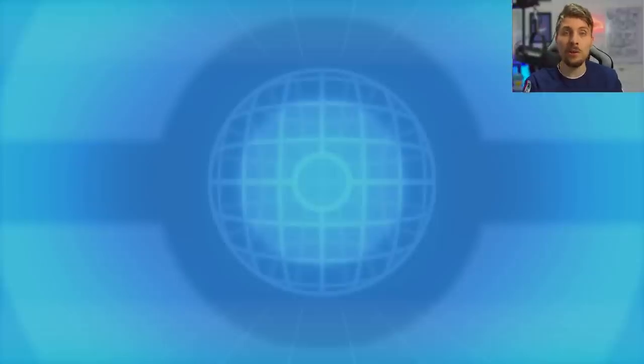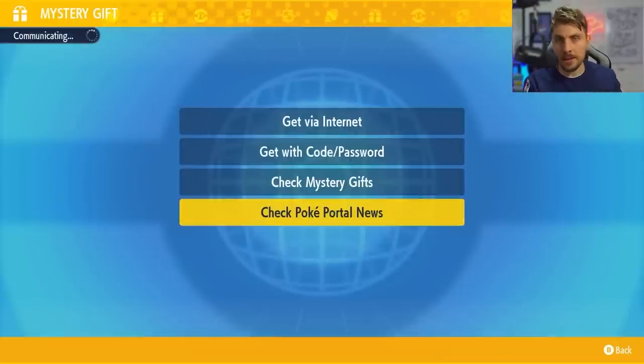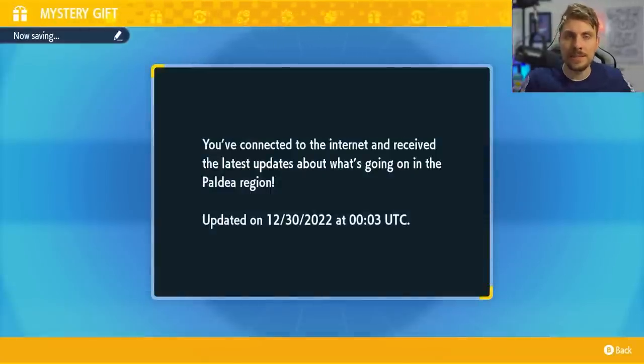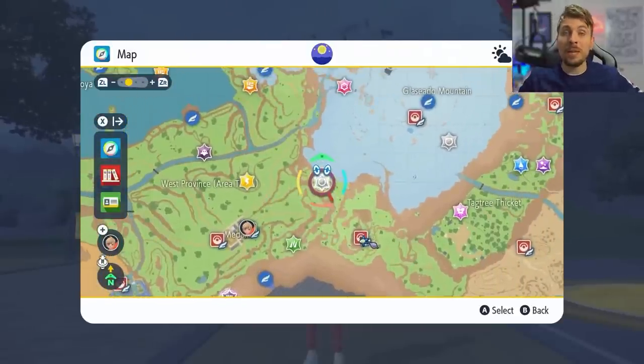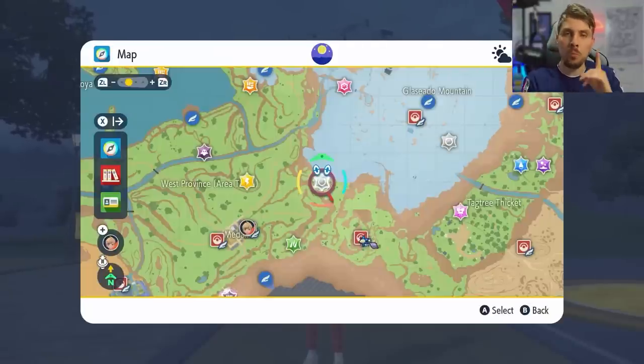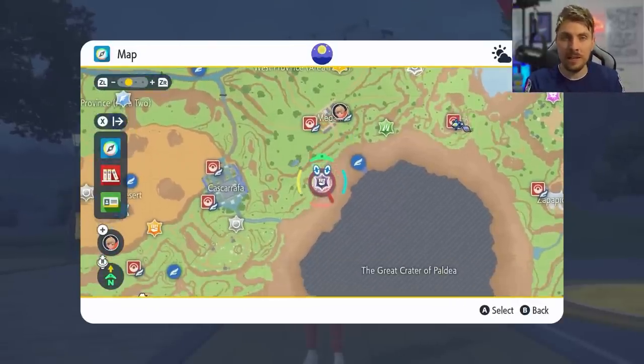To get this 7-star Terror Raid event in your games, come down to your Poké Portal in-game, then go into Mystery Gifts and select Get Poké Portal News. This will connect you to the internet and update all of your Tera raid events in the Paldea region. Once you've done this, come onto your map and you'll be able to easily identify the Spotlight Tera Raid Dens with the Gyarados and Gengars, as well as that one single 7-star Tera raid event which will look like a 6-star raid and will have the Fighting type symbol on it.